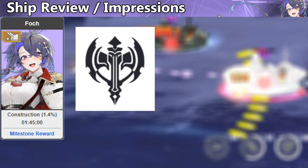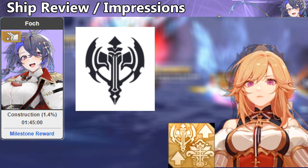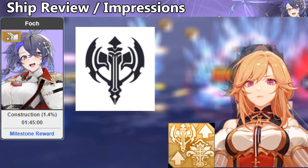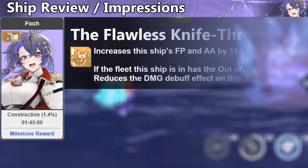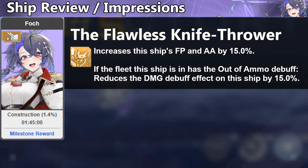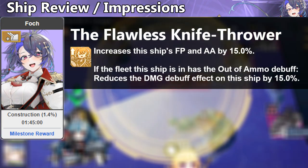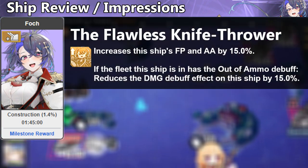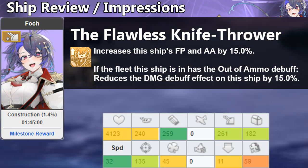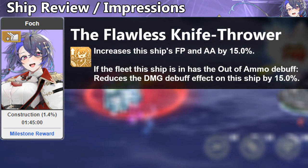She's in Visha Dominion, so she will receive defensive buffs from Richelieu. However, I don't think she will be a good tank, due to below average HP and evasion. Her yellow skill increases her firepower and AA, and she also reduces the out of ammo debuff for herself. The skill is decent given that it improves her already good AA and brings her firepower from weak to average, though the out of ammo effect is negligible since it only affects her.